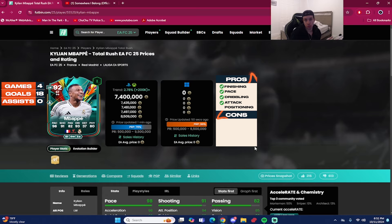The card is 7.4 million coins on Xbox and PlayStation, extinct on the PC market at time of recording. We played four games with the card — 18 goals and zero assists as a striker. Mbappé is one thousand percent a top two striker in the game and makes the argument for being the best. Pros: literally everything. The only thing that isn't perfect is the four star weak foot, but he still has the best four star weak foot in FC 25. Five star skill moves and pace basically maxed out.